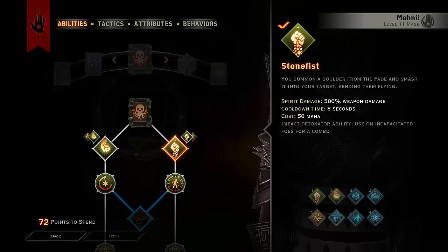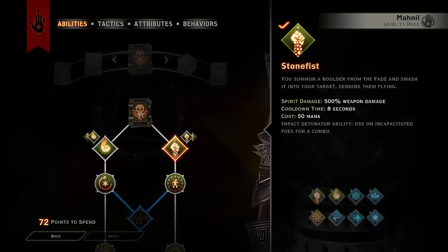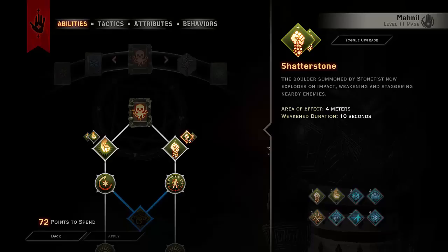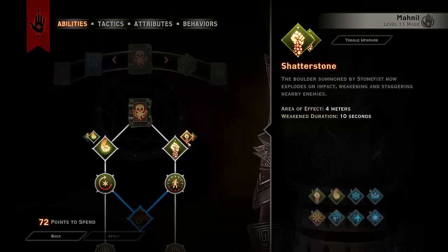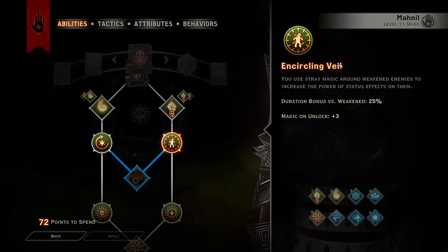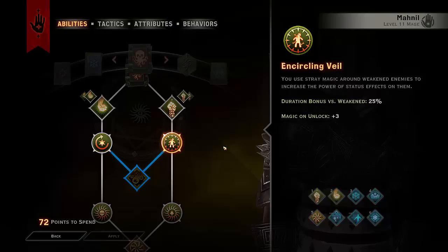We're going to start with Stonefist, which is a very important skill. It deals 500% weapon damage, has a cooldown of 8 seconds, and a cost of 50 mana. The big thing is that it's an impact detonator which allows you to get shatters on everything. Using Shatter Zone means in an area of 4 meters on your target, you will weaken enemies in that radius for 10 seconds and stagger nearby enemies. Encircling Veil gives a 25% duration bonus versus weakened enemies, so all chill and freeze effects last 25% longer on weakened enemies.